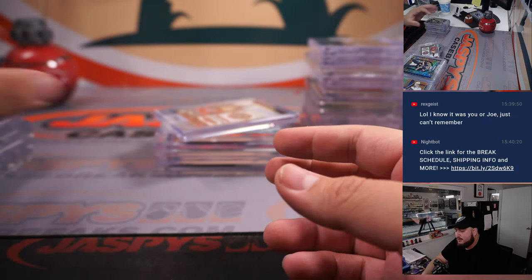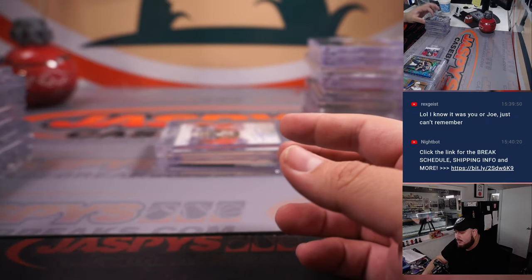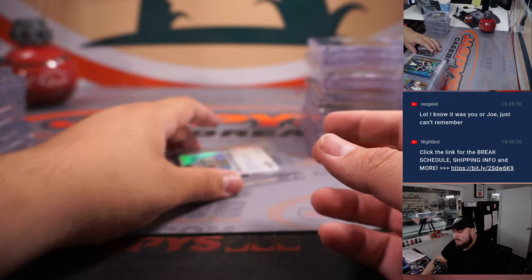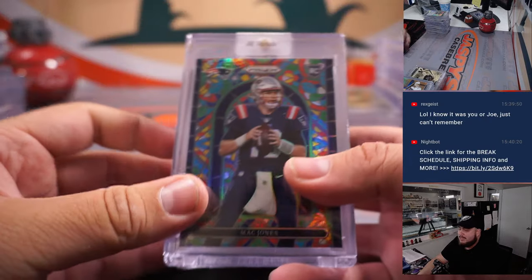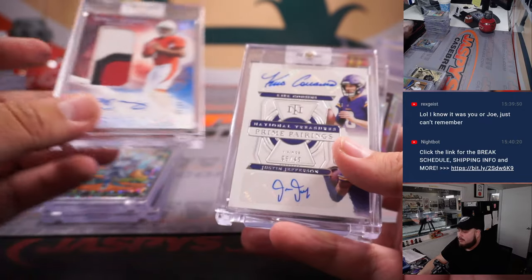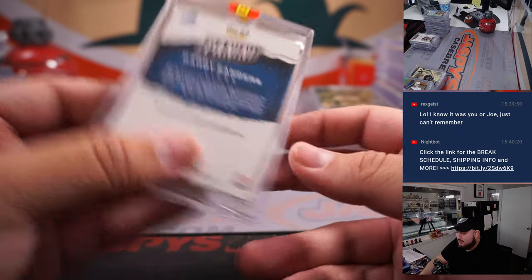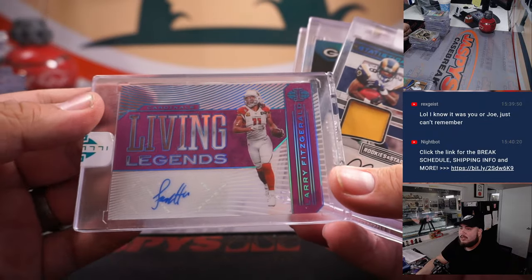A die-cut zebra Justin Jefferson for the Vikings, Deebo Samuel playoff ticket to 49 for the 49ers, Jalen Waddle to 25 for the Dolphins, CeeDee Lamb Origins rookie autograph to 99, Ja'Marr Chase rookie autograph for the Bengals from Legacy, rookie ticket Zach Wilson, Mac Jones stained glass, downtown Barry Sanders for the Lions, RPA Kyler Murray from Origins, dual autograph Kirk Cousins and Justin Jefferson to 49 for the Vikings, Aaron Rodgers to 10 auto, and a 1/1 diamond from the National Barry Sanders.